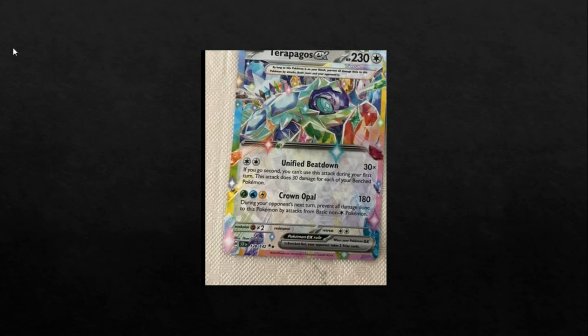But on to the Terra Cards. So we have a Terrapagos EX. This guy is Colos, 230 HP, and two pretty solid attacks, actually. Unified Beatdown for two Colos Energy — if you go second, you can't use this attack during your first turn. This attack does 30 damage for each of your benched Pokemon. And then Crown Opal for a Grass, Water, Lightning Energy does 180. During your opponent's next turn, prevent all damage done to this Pokemon by attacks from basic non-Colos Pokemon. That is also really interesting.